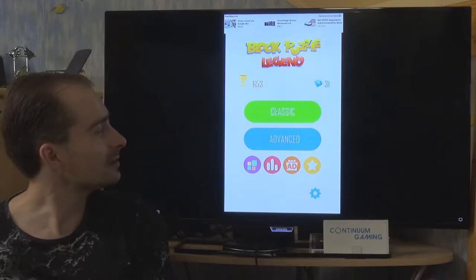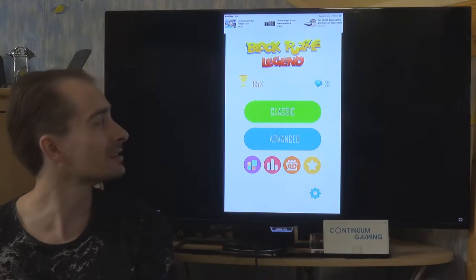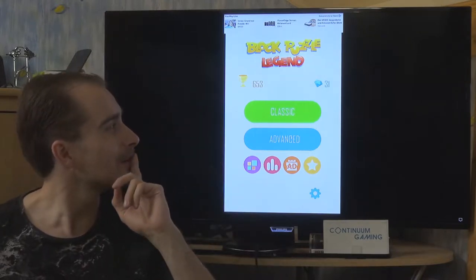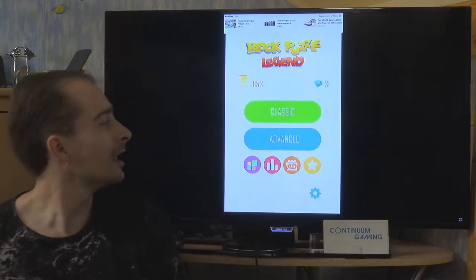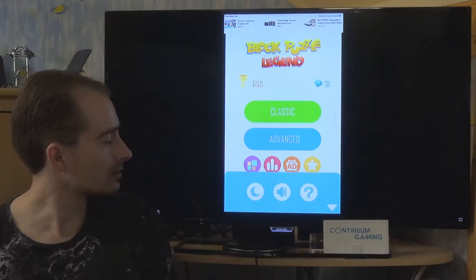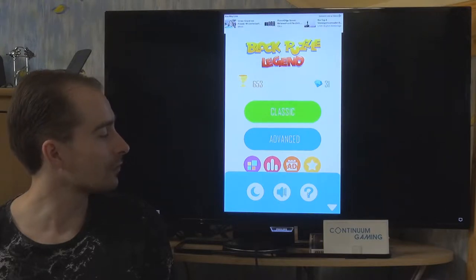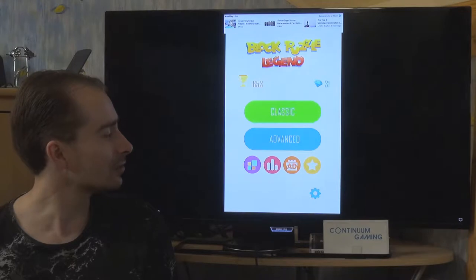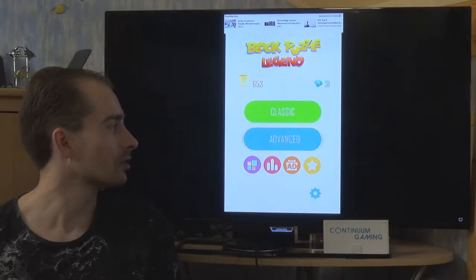There are two options: classic or advanced mode. Advanced mode has extra options like exploding blocks or making all blocks fall down, which you can buy. In the options menu there's not too much — you can mute the game, close the app, view credits, or buy to remove ads. Let's start with advanced mode.